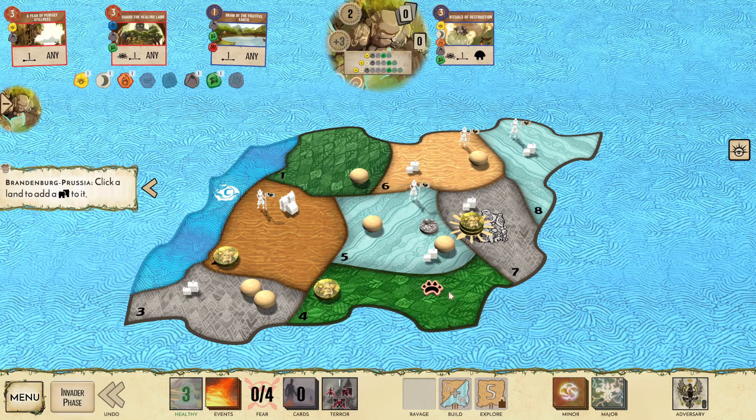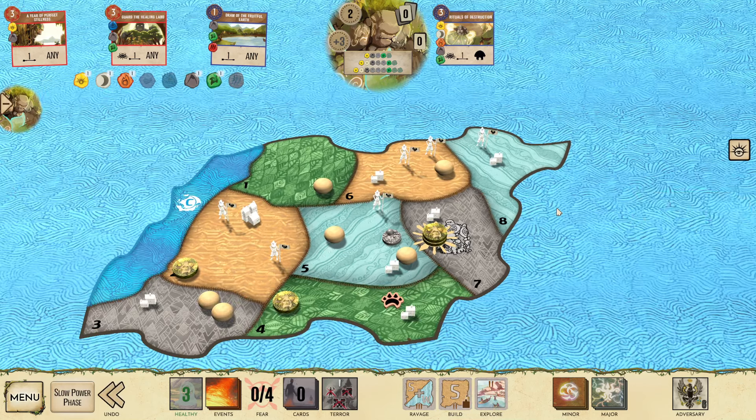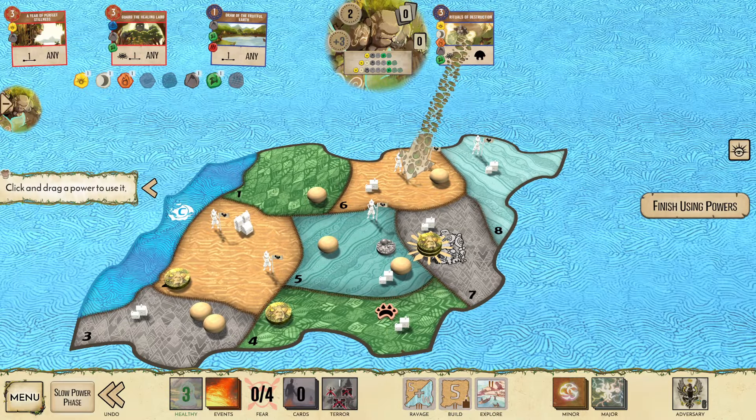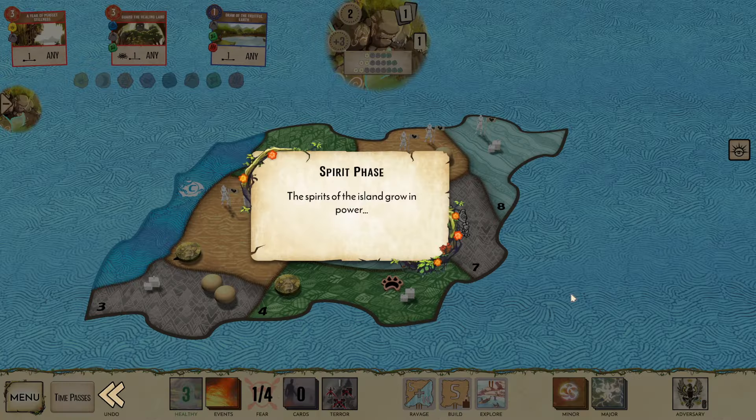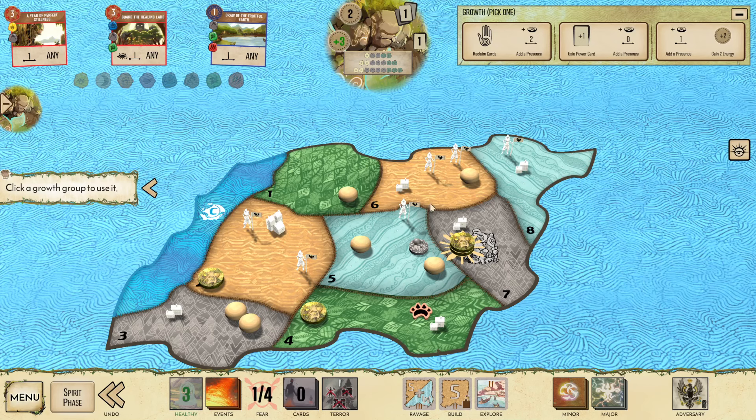Let's escalate into the jungle, explore there, explore there. I could Rituals here — it's funny, I wonder if I just Rituals here, kill the town, and then defend four. Maybe I pivot strategies like that. The big benefit of doing something like that — or the negatives — is I don't heal the blight, but I don't think that's the problem.